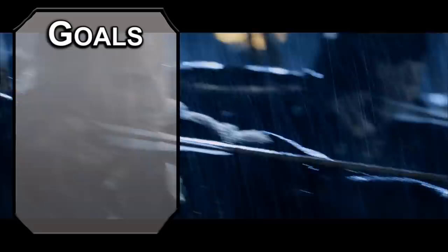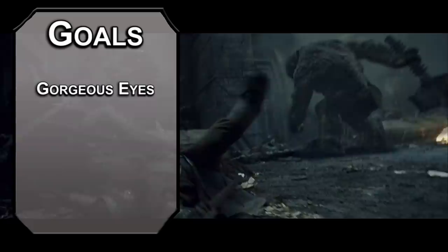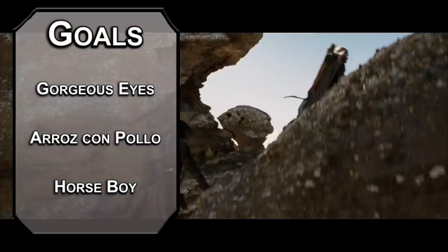Let's start off with our goals for this build. First, we need to specialize in our special eyes, with eyes that spy on the spies of the big red eyes. Next, we need some Spanish rice with a rose to turn our enemies into pollo. Finally, we'll make sure that horses like us, because who doesn't love horses?